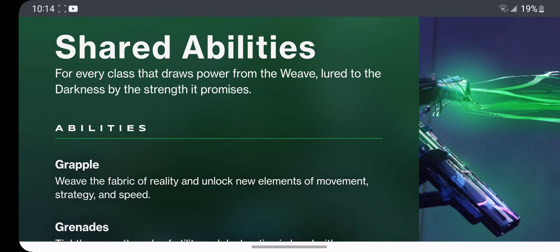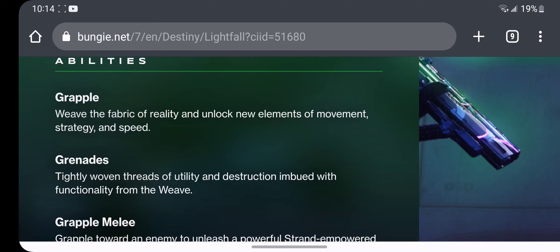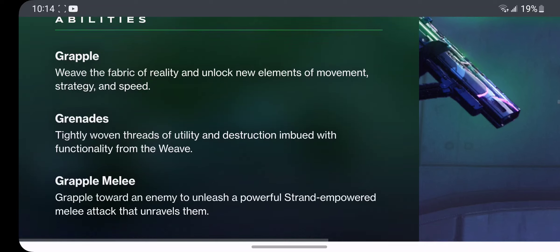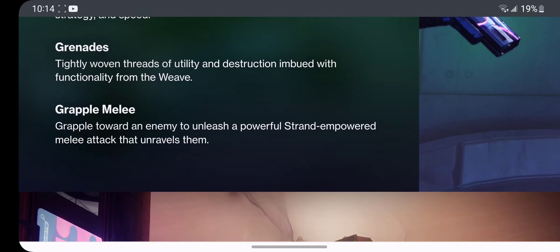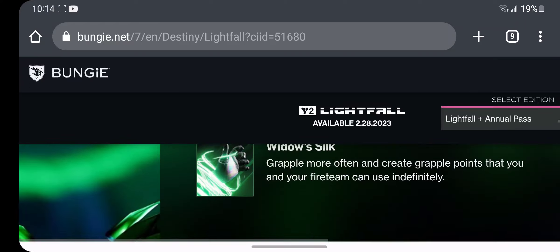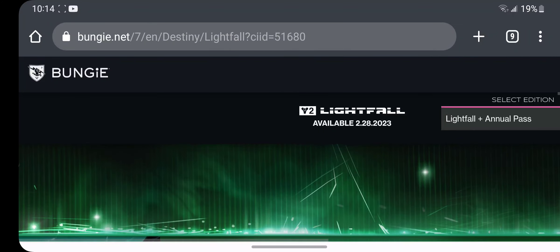And these are the shared abilities — for every class that draws power from the weave, lured to the darkness by strength and its promises. Grapple — weave a fabric of reality to unlock new elements of movement, strategy, and speed. Grenades — tightly woven threads of utility, destruction imbued with functionality from the weave. Grapple Melee — grapple toward an enemy to unleash a powerful strand-empowered melee attack that unravels them. That is your subclass overview.